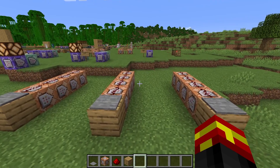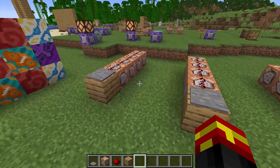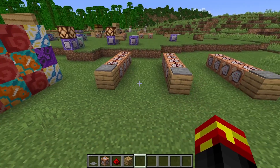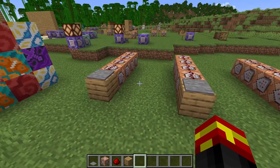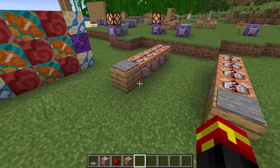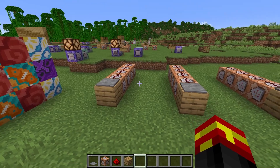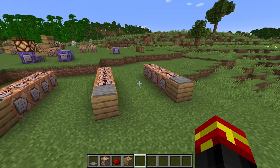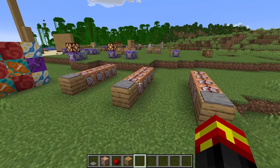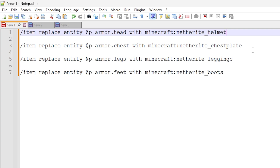With these commands, not all of the armor pieces need to be the same — you can set any item ID for any slot you want. The command line for removing the armor is essentially just setting the slots to an air block, using the item ID minecraft:air. So if you want to remove anything from a slot, just use minecraft:air and it will remove the item. Without further ado, I'm going to show you these commands in more detail.